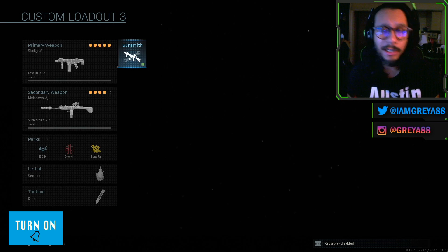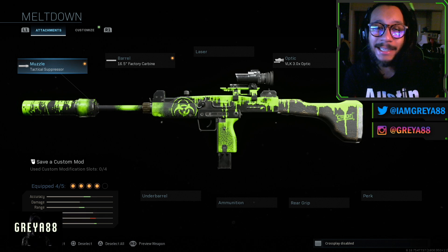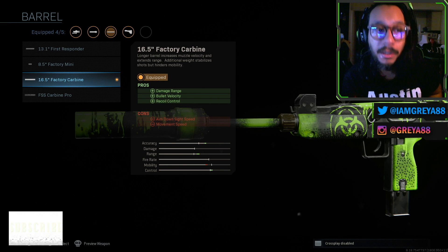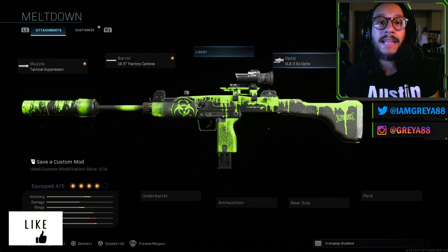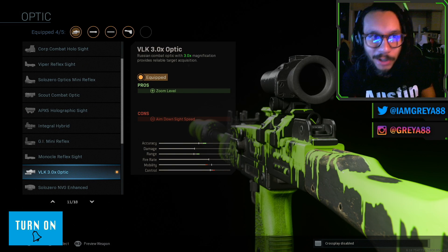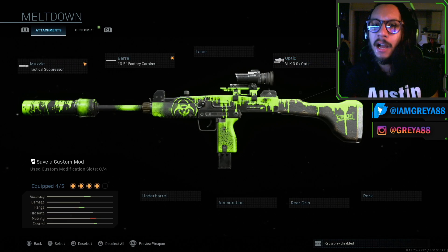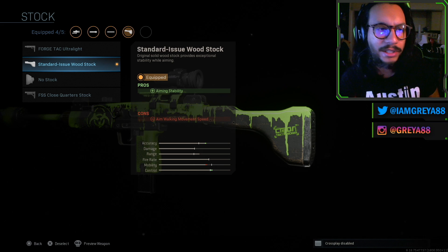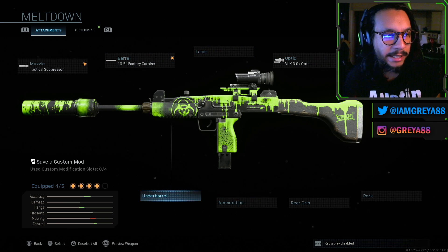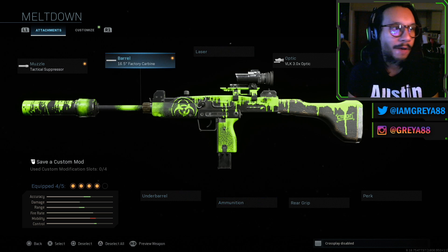For the Meltdown Uzi blueprint, you get the Tactical Suppressor; the 16.5-inch Factory Carbine barrel, which increases damage range, bullet velocity, and recoil control; the VLK 3.0x optic — I'm not sure why they put this on here, it doesn't feel like it works great with this setup; and the Standard Issue stock for aiming stability, though it does hurt your aim-walking movement speed. They only used four attachments — they could have thrown on an underbarrel or some ammunition, but it's a bit stingy.